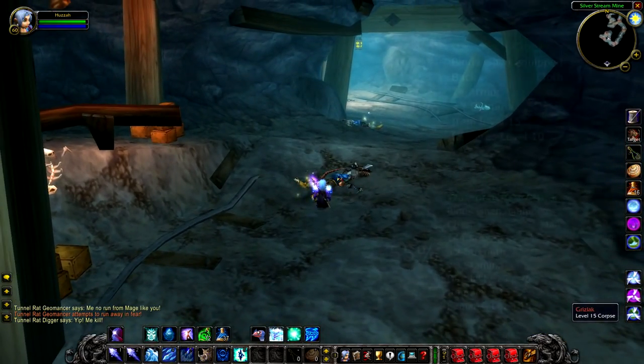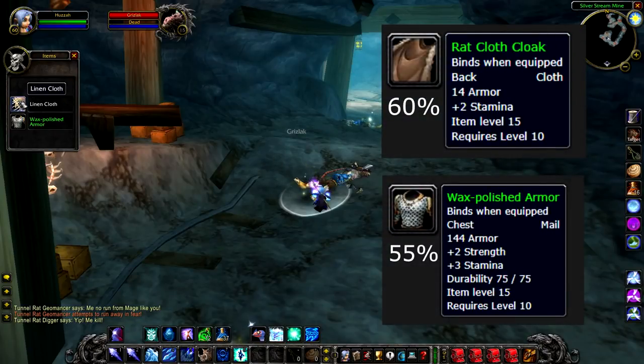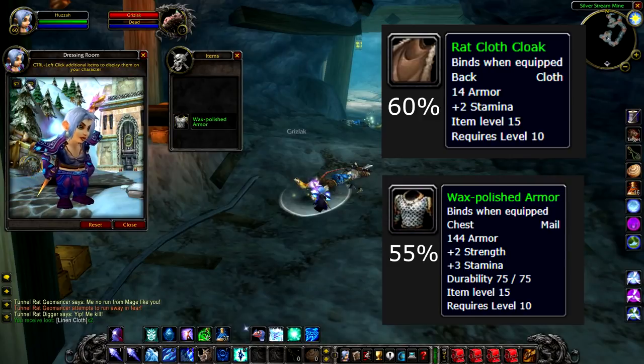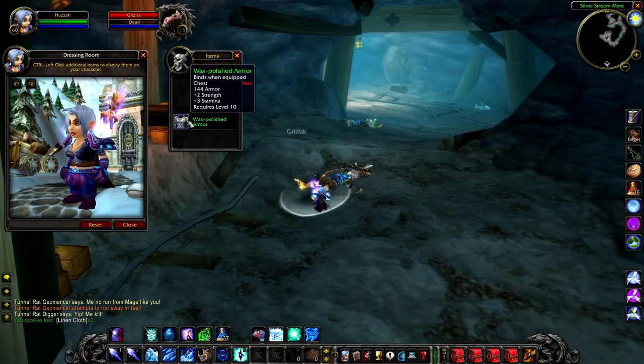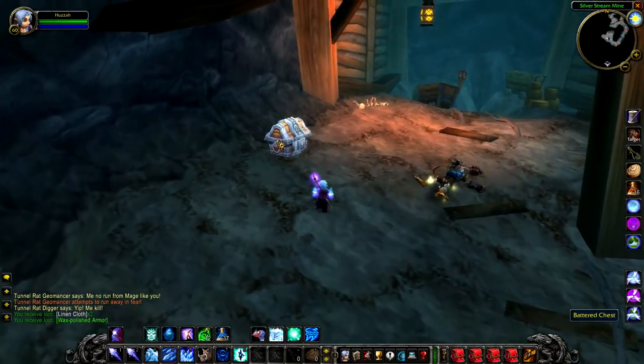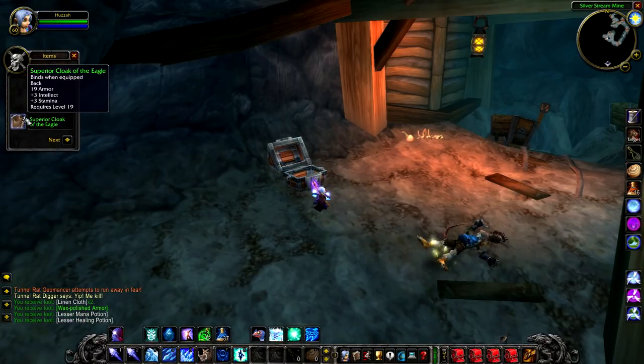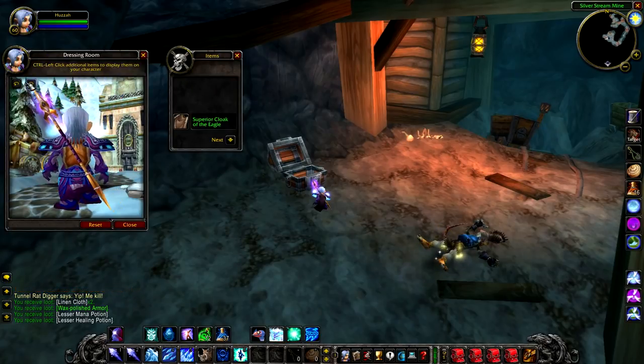As for loot, he has a 60% chance to drop the Ratcloth Cloak, which is a pretty nice back, and a 55% chance to drop Wax Polished Armor, which looks really cool and is a really good level 10 chest piece. So if you are a male-wearing dwarf or gnome, I would definitely recommend picking this up. He normally has a chest next to him, so you're almost guaranteed a green as well, and the greens are just higher level here, so you're going to get something around your level, if not higher.